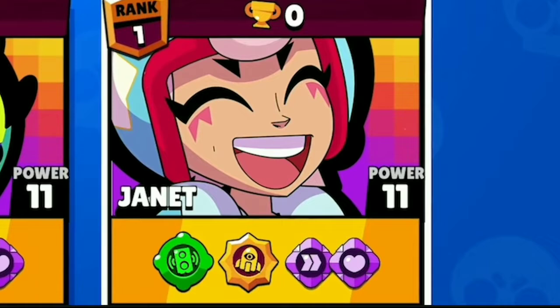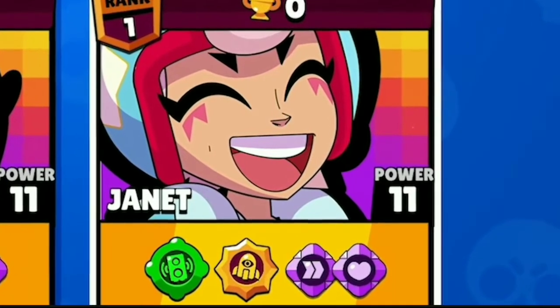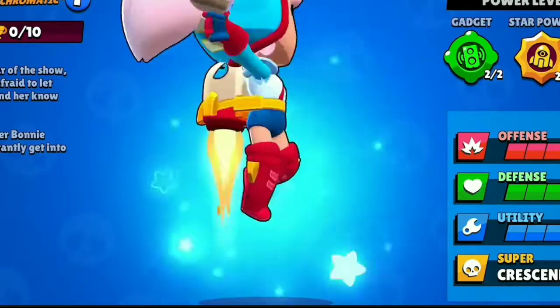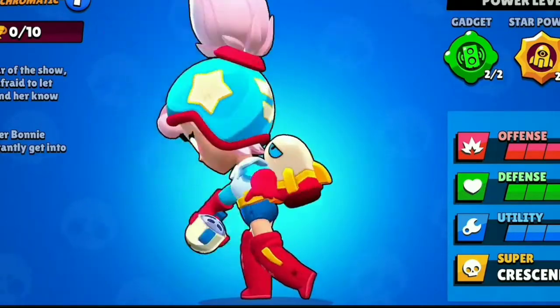Janet's second member is Stu Kisang, and he is a chromatic brawler that will be available at tier 30 in season 12 if you buy the Brawl Pass.